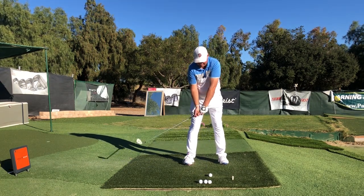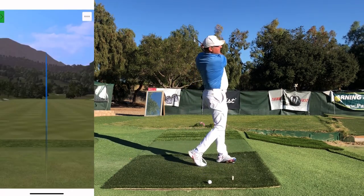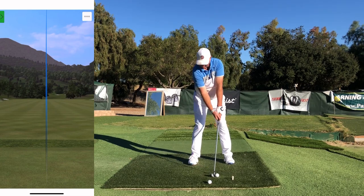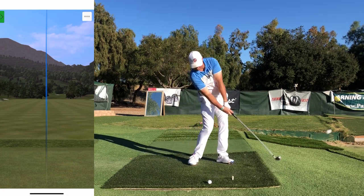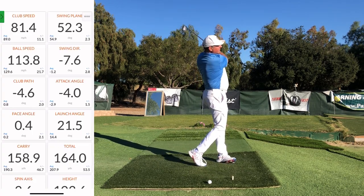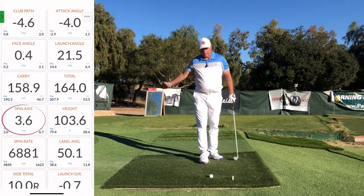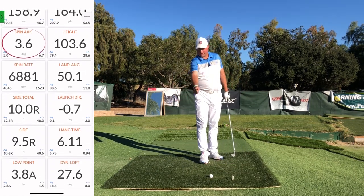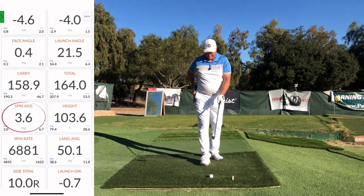Let's give both of those shots a try. First, we're going to fade one by under-rotating the forearms — there she comes around, nice little fade. Now on the draw, I'm going to purposely over-pronate the right forearm before I strike the ball.